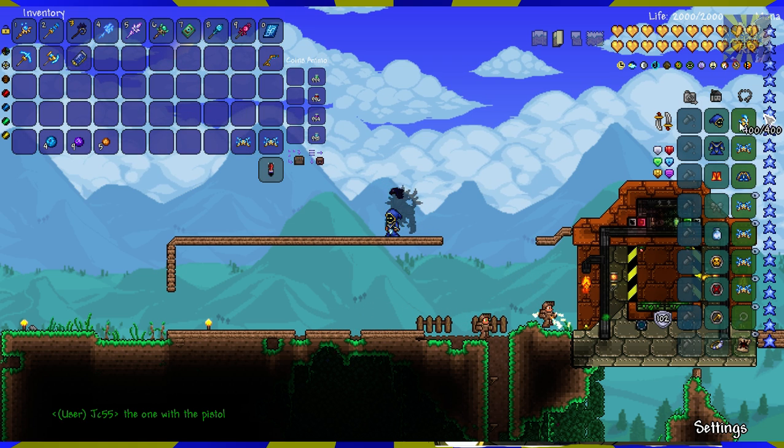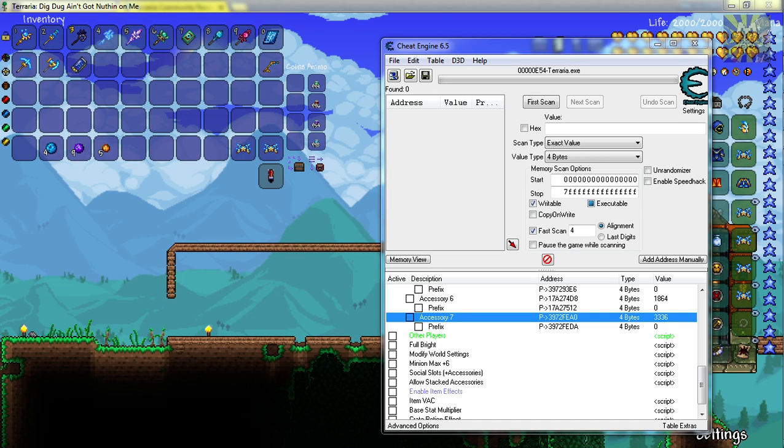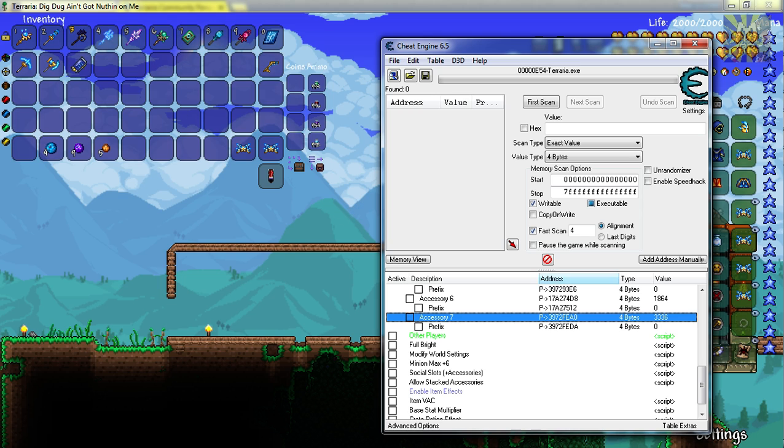Which is actually wrong — I have to fix that myself, but it took out the Stardust that I had in there. Now, back on Cheat Engine, if we look at it, you can tell that the Spore Sack has an ID of 3336, and we know for a fact that this one is now functional.